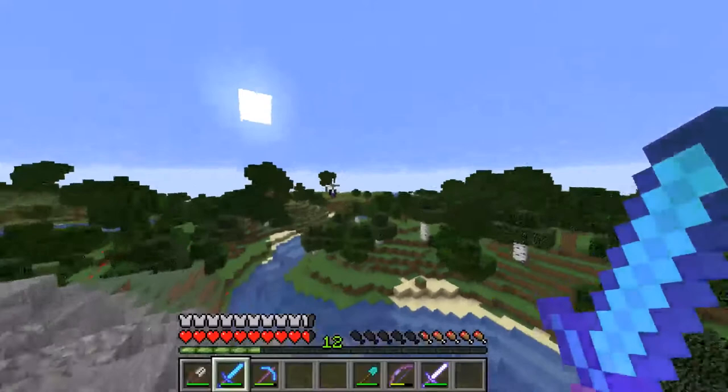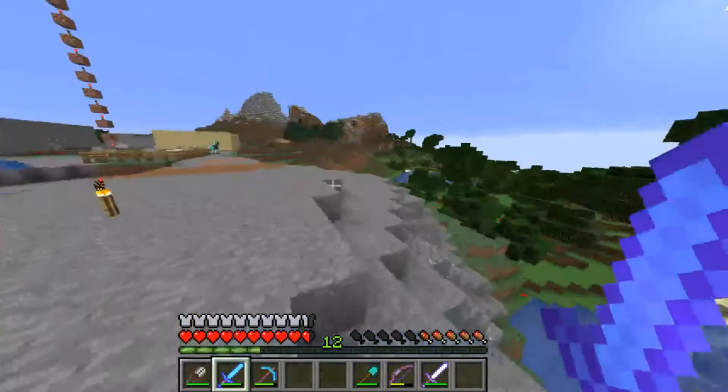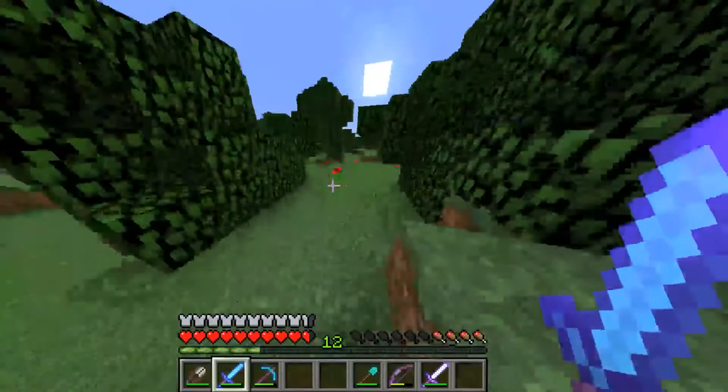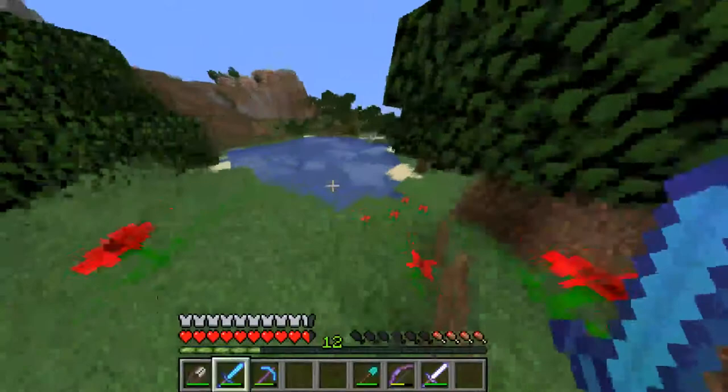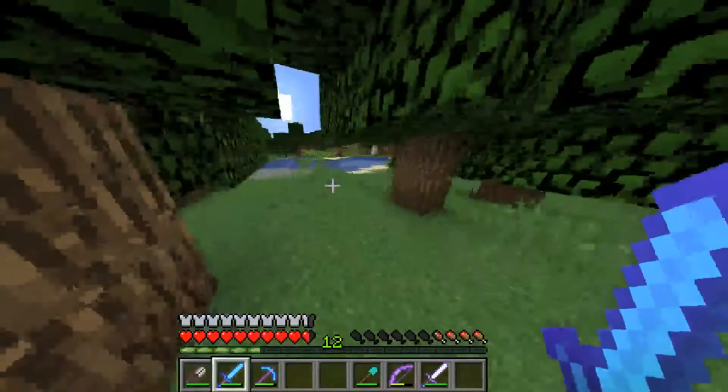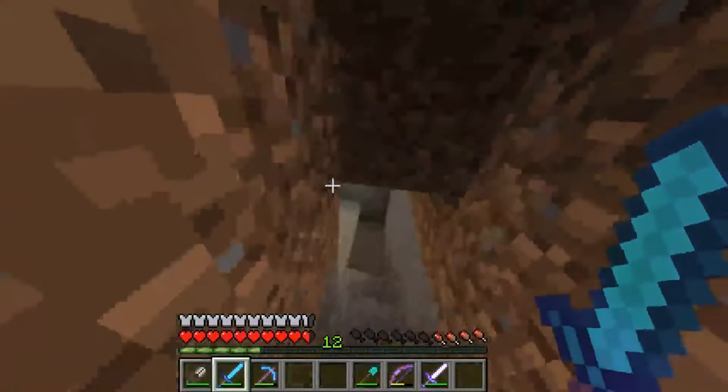Alright, I made like a little secret area. I don't remember where I put it though. I think I put it over here — it has glass above it and stuff. Is it over here? Yeah, it's over here. So this is a little secret area. Let me show you guys what I've been doing. So again, little secret area.